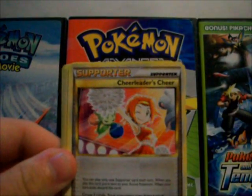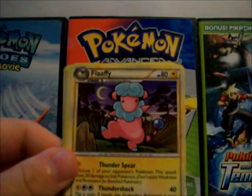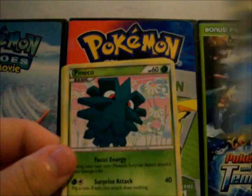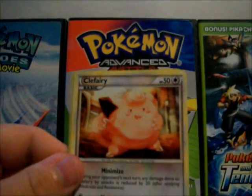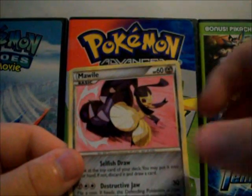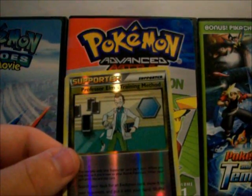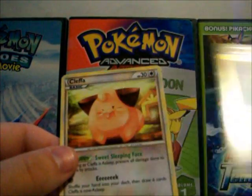Bayleef, Cheerleader Cheer Supporter, Flaffy, Houndour, Totodile, Phanpy, Clefairy, Mawhile, Professor Elm's Training Method Reverse — which is an Uncommon — and Cleffa.